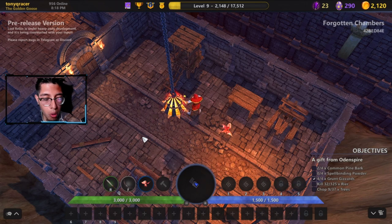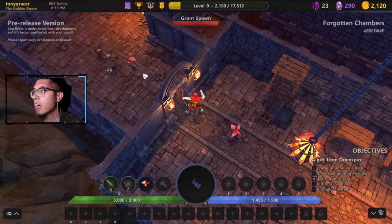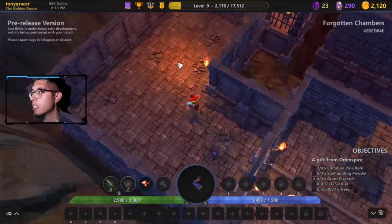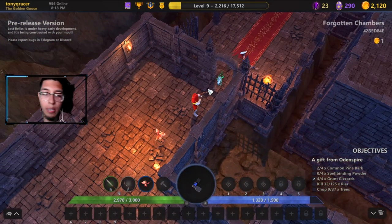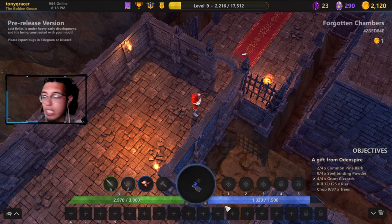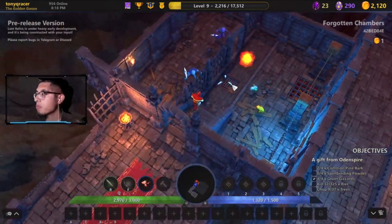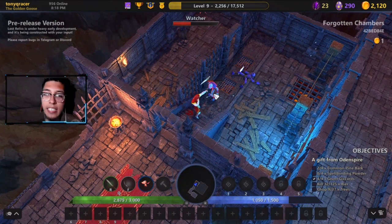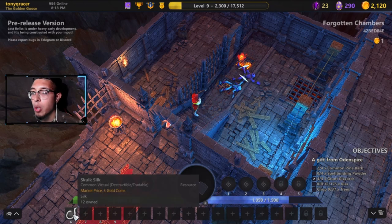Right here we switched to the Bard's Bow. I want to show you the shift control. Using the left button, it hits for 72 — that's my regular attack. But using the right button, it fires three arrows hitting for 99 each, which is extremely powerful. It took about 100 energy for that power attack, but as you can see it does multiple 90s attacks — 398 total damage — which is insane for these types of encounters.